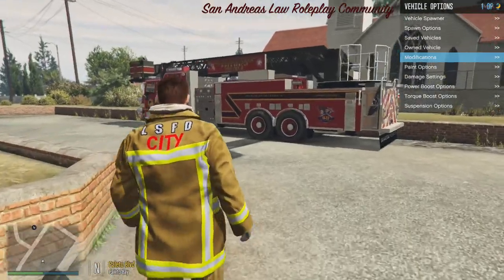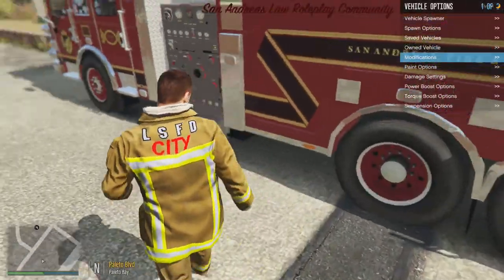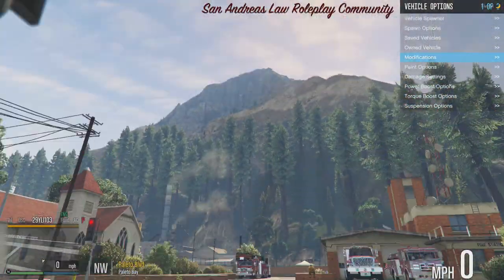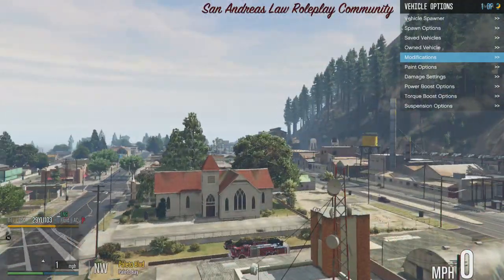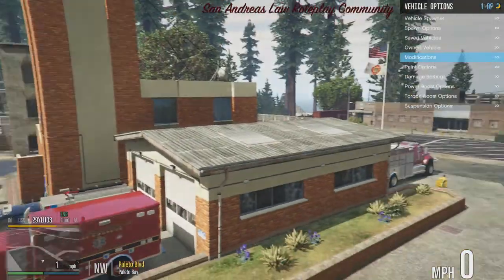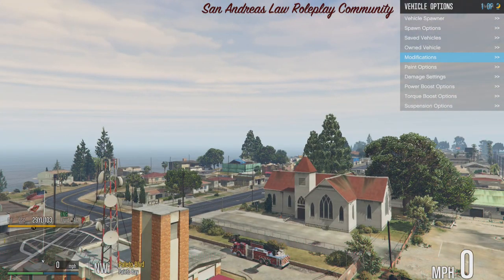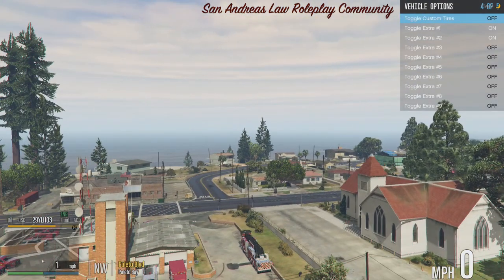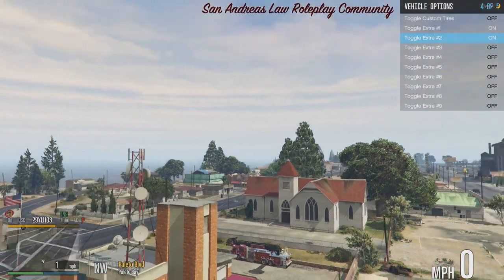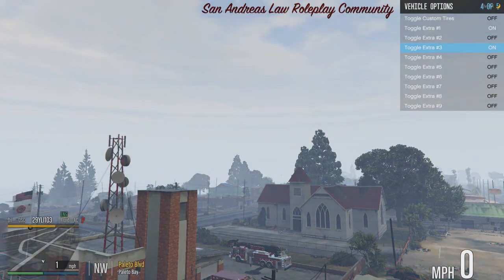Moving on to our Pierce Velocity tower. Like I say every time I get into this thing, it's going to be a bit jank — the camera is being fixed on this, as you can see it's messed up. So I'll be hopping in and out so you can see it. Extra one puts the ladder down. Extra two adds the legs when folded up. Extra three is legs down.